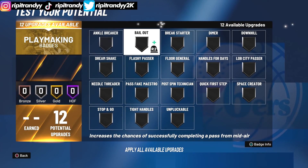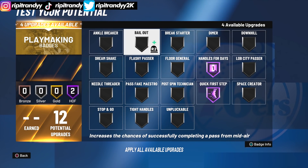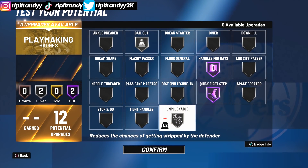Now for playmaking — we got 12 playmaking badges. We need handles for days and quick first step Hall of Fame. For the last four upgrades, I recommend you put bailout silver and unpluckable silver.